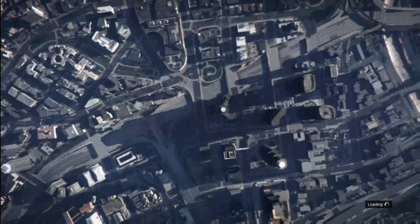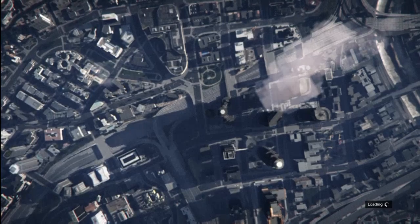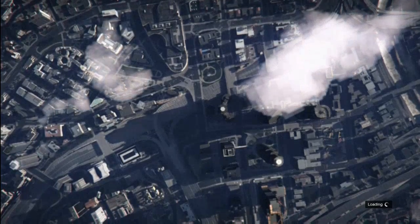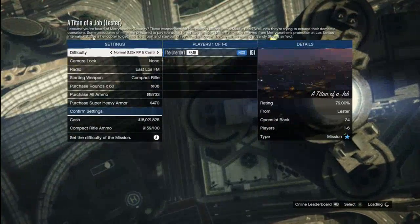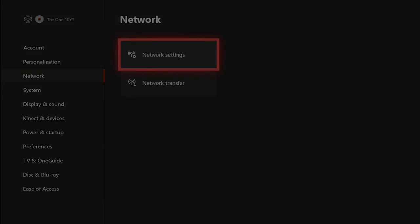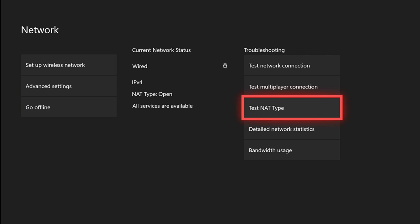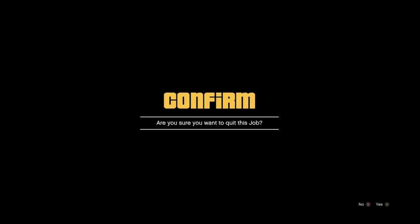To make this work best, you need to be in your own public lobby. If you don't know how to do that, it's quite simple. If you're on Xbox: Settings → Network Settings → Test NAT Type, and that will put you in your own public session. If you're on PS4, it's the MTU — you've got to mess around with that, but you'll have to look that up yourself.